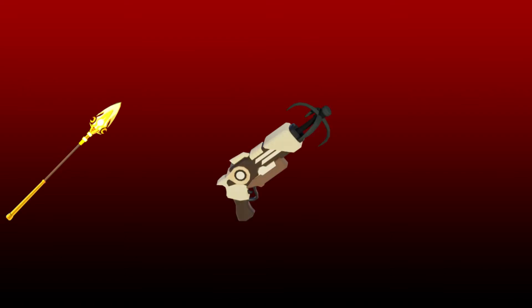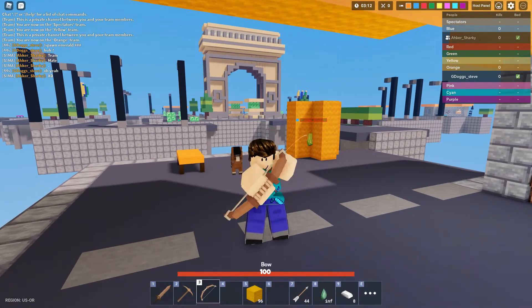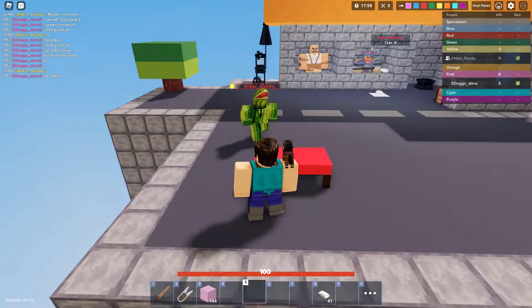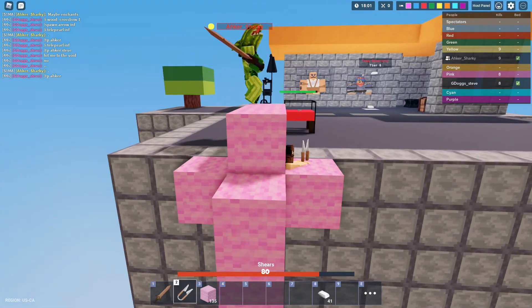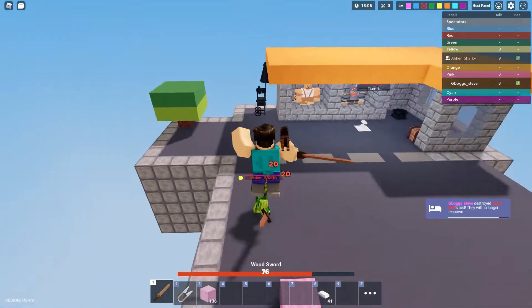Basically you can use anything that deals far-distance damage, like spear, grapple hook, even spirit. As you can see, Sharky is in a box now but you can actually bow him. Clutch to get back — after you clutch, you box yourself up and break the bed, then after you break the bed you break the blocks on top of your head and just kill him.